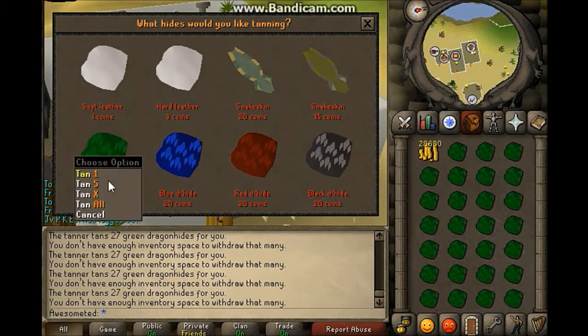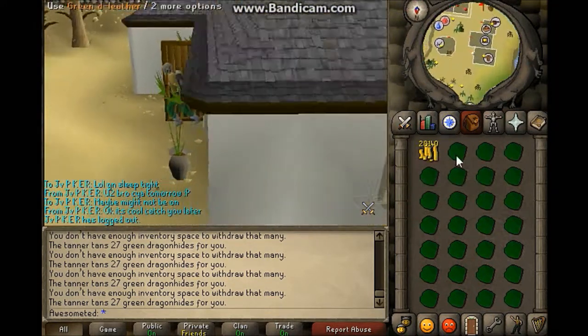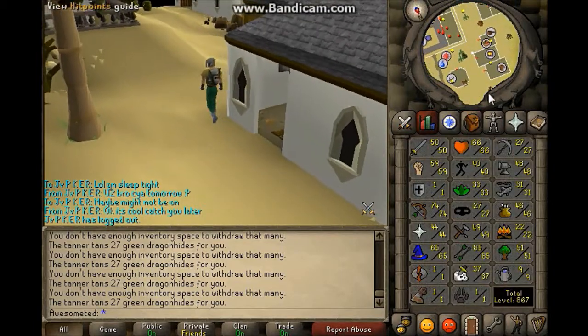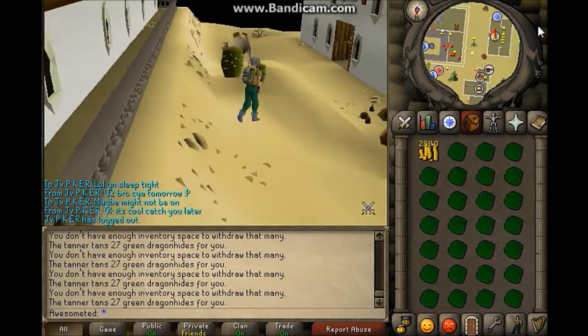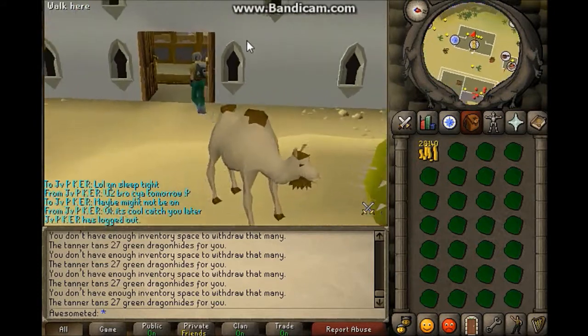If you're going to craft it, then I'd recommend having a needle and thread in your inventory spaces. This account doesn't have the required crafting level to use this. Now if you don't have as much money, you can also do exactly the same thing but with regular leather, though the profit margin is slightly less.